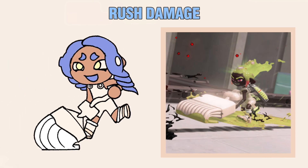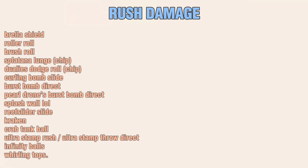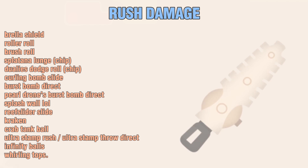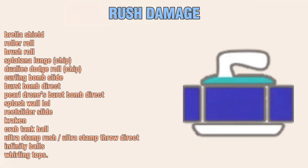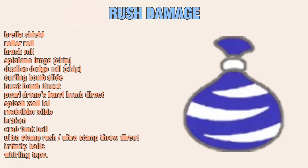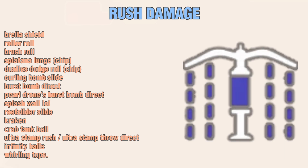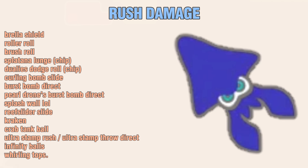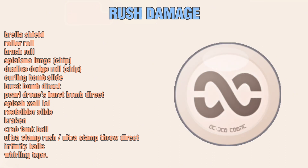Rush Damage is damage done with movement-based attacks. Some of these are obvious, while some are not. It includes Brella's Shield (attached and launched), Roller Roll, Brush Roll, Splat-Tana Lunge with the Chip, Dually's Dodge Roll with the Chip, Curling Bomb Slide (not Explosion), Burst Bomb Direct (not Explosion), Pearl Drone's Burst Bomb Direct (not Explosion), Splash Wall (for some reason), Reef Slider Slide (not Explosion), Crack-In, Crab Tank's Ball Form, Ultra Stamp Rush and Ultra Stamp Throw Directs (not the Splash), Infinity Balls, and Whirling Tops.